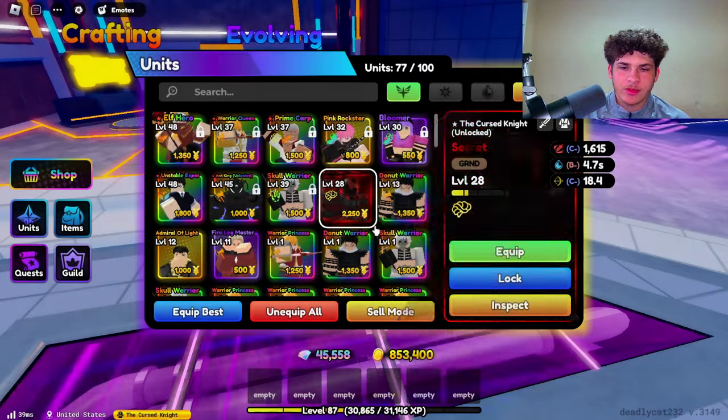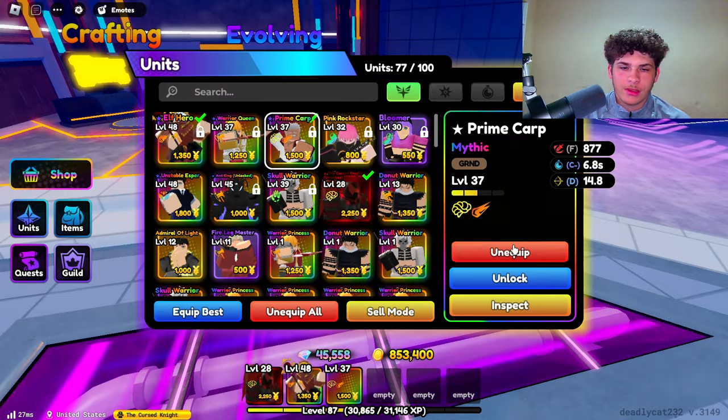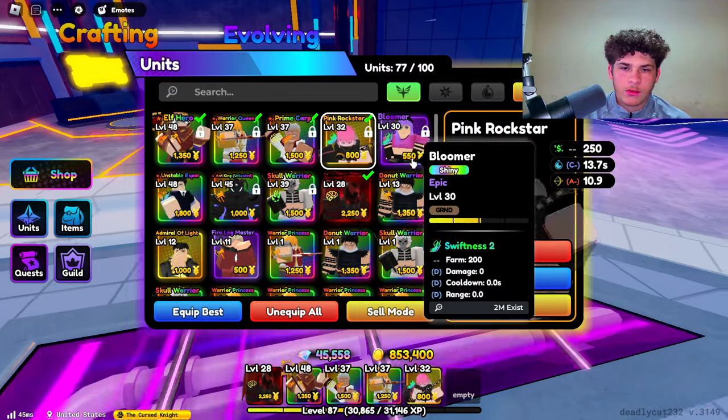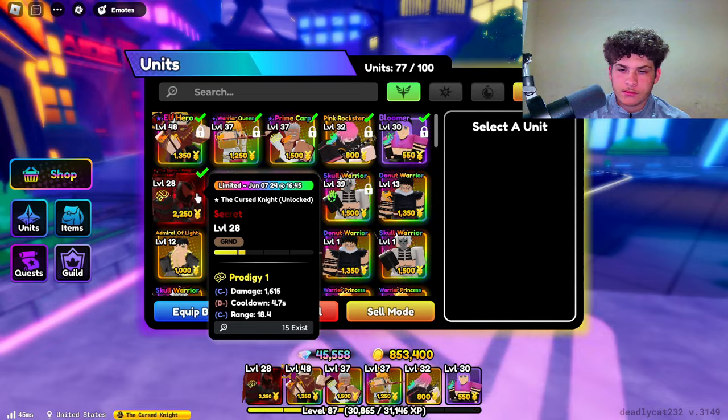Why is he the last one? I need him to be the first unit. Him, Elf Hero, Garp, Warrior Queen, Pink Rockstar, Bloomer. Alright, there we go. So let's see how much damage he does now evolved.